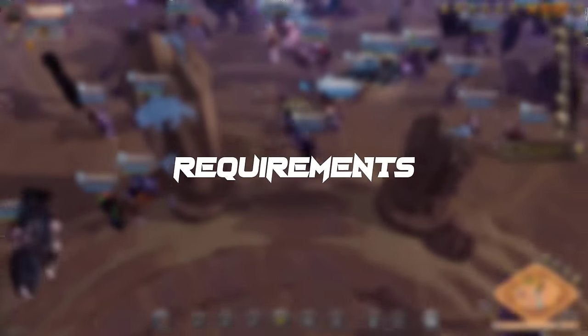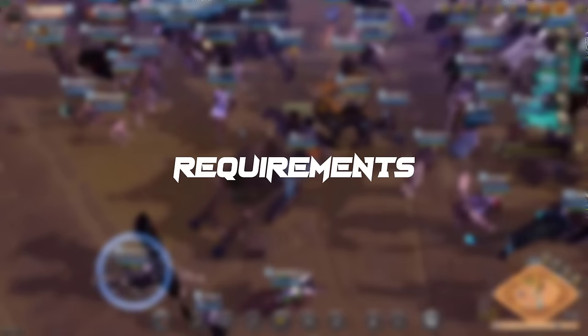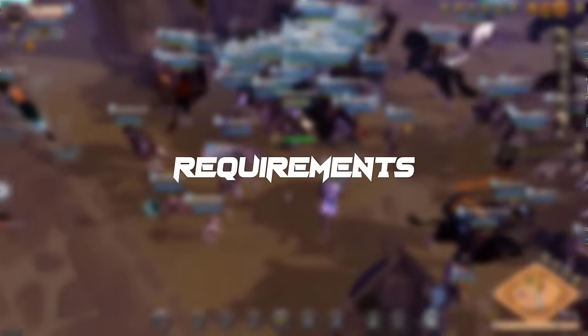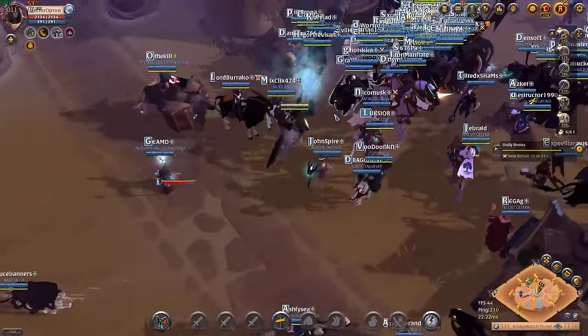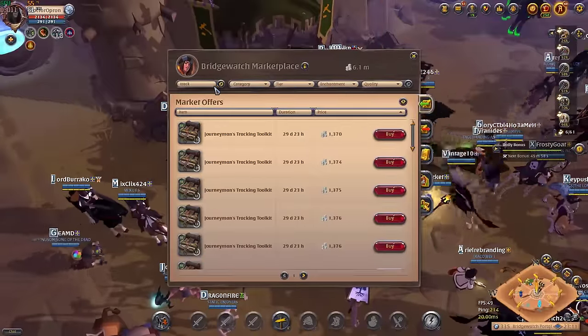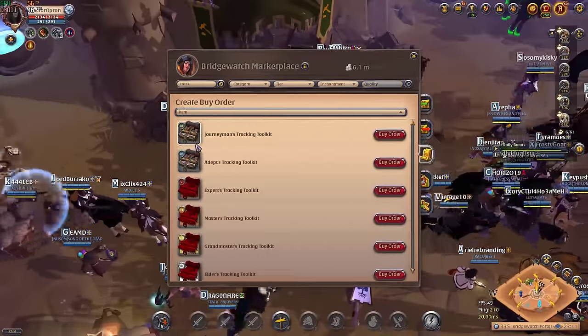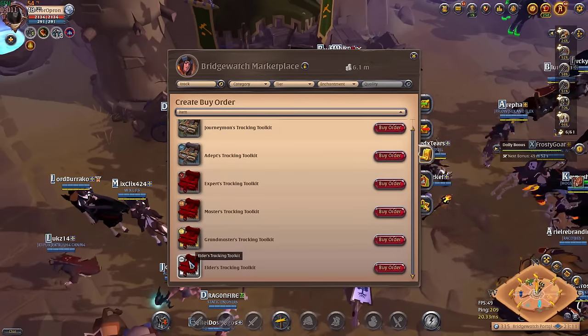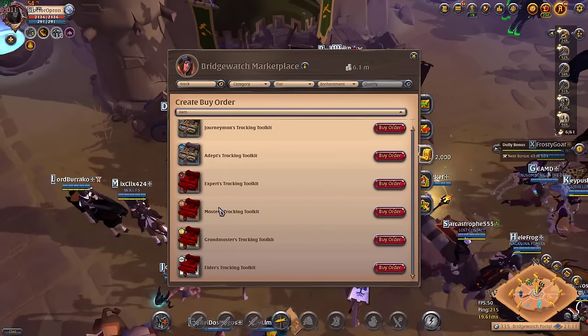First of all, let's talk about how to do tracking in Albion Online. To do tracking you need tracking toolkits. It's easy — you type 'track' in the marketplace and you see tracking toolkits from tier 3 to tier 8. It's like gathering.